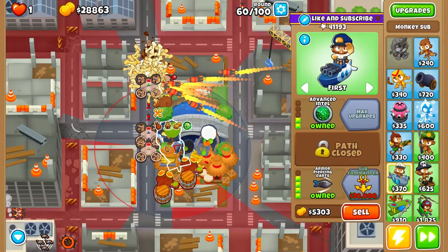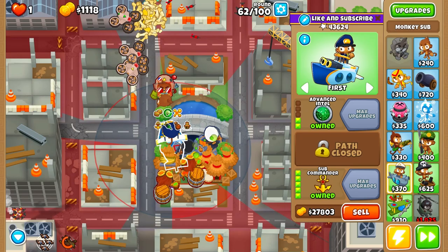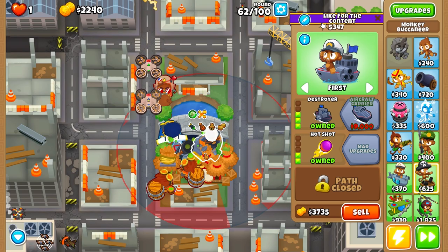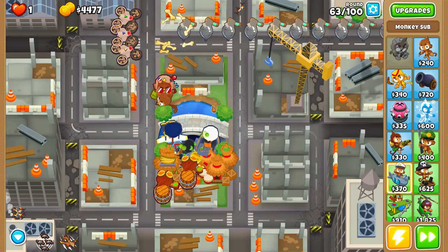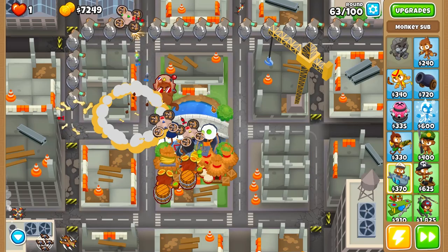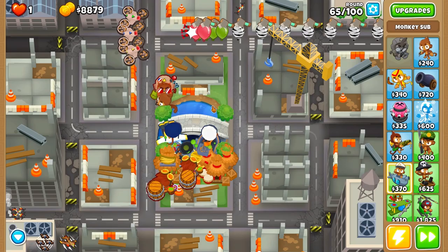Use the level 10 ability — it's pretty strong, though not against zebras since they can tank explosions. We upgraded the sub commander and now we are chilling. Our next upgrade will probably be the aircraft carrier, then first strike capability, and after that preemptive strike. Quincy usually reaches level 20 around rounds 80 to 82. Etienne around round 95 on advanced maps and rounds 92-93 on expert maps. Obyn hits level 20 around round 98 on expert maps.